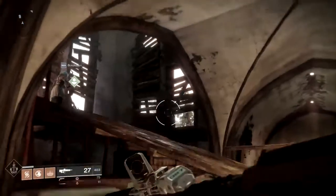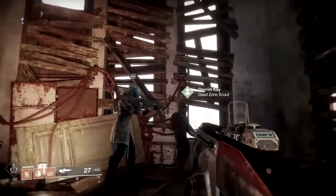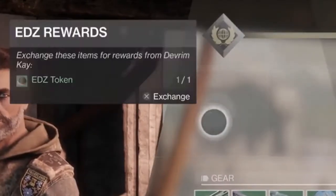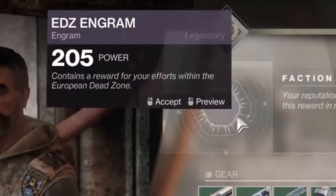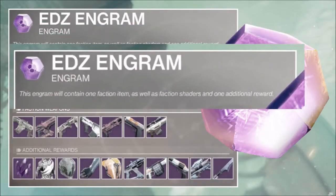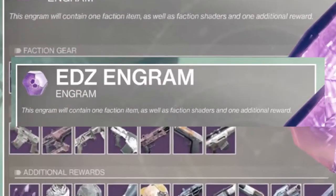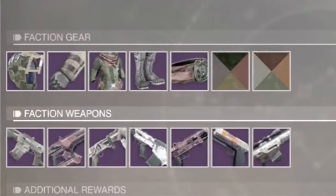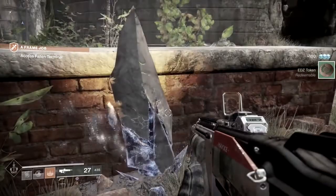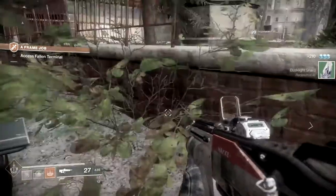EDZ tokens are items obtainable very easily and are redeemable when you visit Devrim K, who is a brand new NPC of the European Dead Zone. You can exchange these tokens for reputation because, yes, there is a new faction — the EDZ faction. Every time you rank up, you get an EDZ Engram giving you luscious loot. The EDZ Engram reads: this item will contain one faction item as well as a faction shader and one additional reward. You can also redeem Dusk Light Crystals for more EDZ reputation.